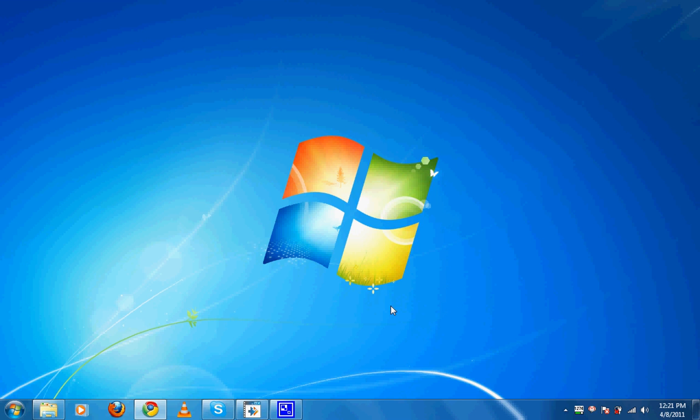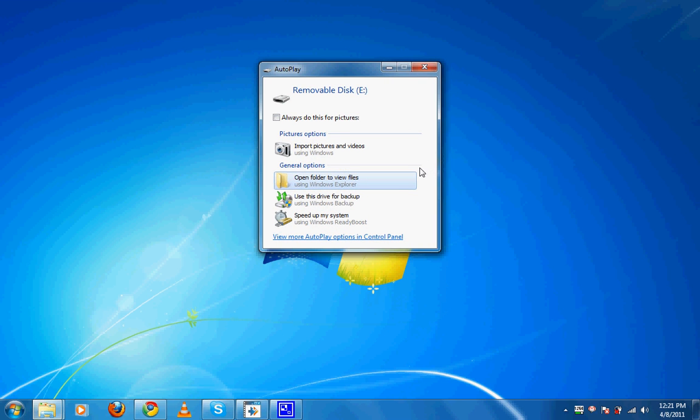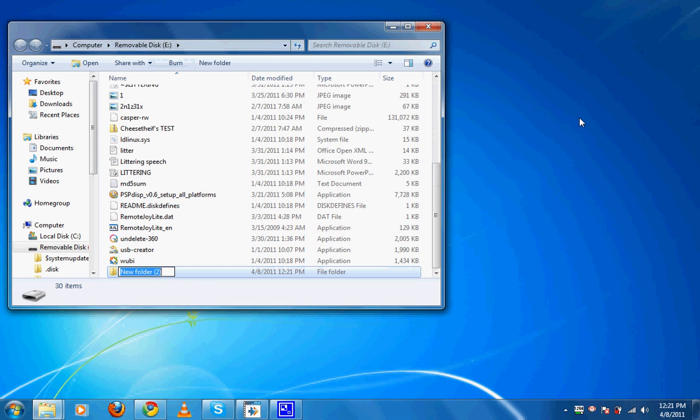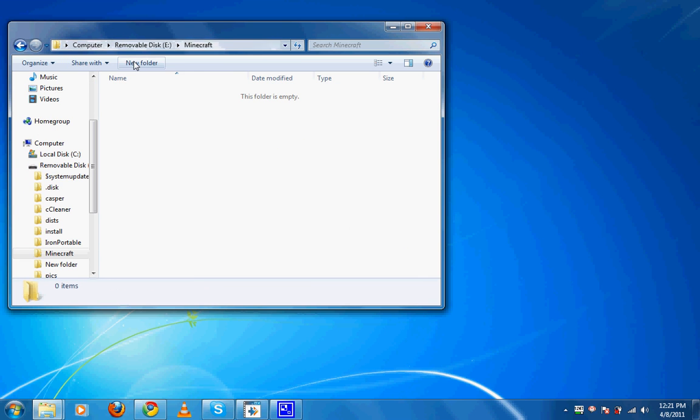Alright, it's extremely simple and I'm going to show you that right now. I'm going to plug in my flash drive. Step 1: once you open your flash drive, create a new folder and name it Minecraft. It can actually be named anything, just as long as it has no spaces and it's right inside your flash drive. No spaces because that messes things up. Alright, we've got our Minecraft folder.